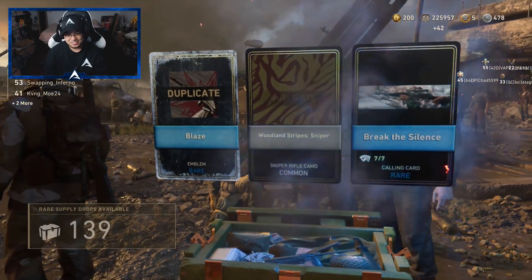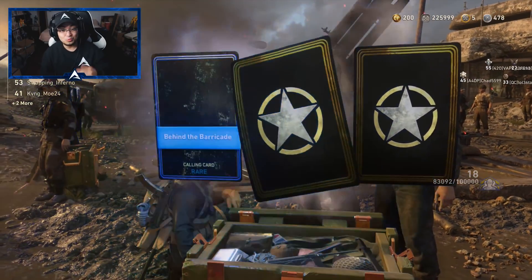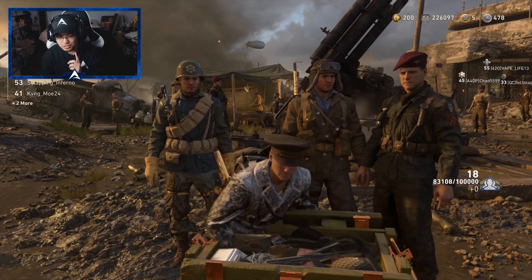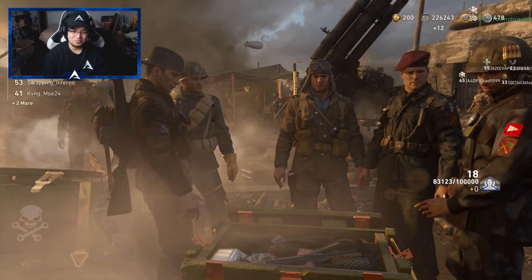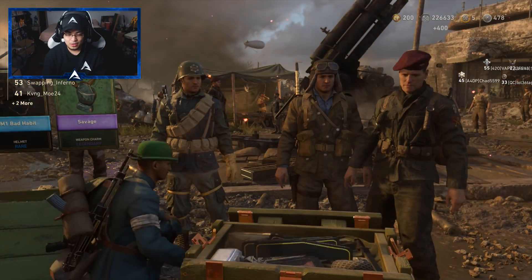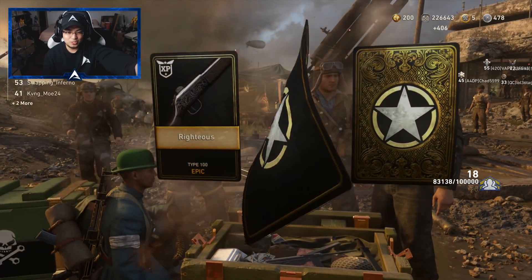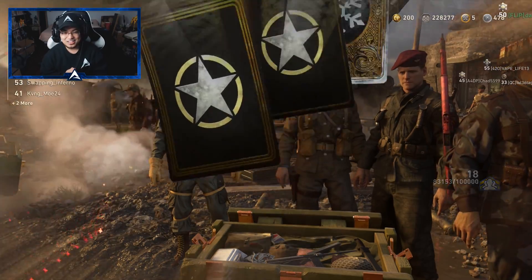We're not getting anything good. I don't see any of the weapons. It's a rare supply drop opening — a $100 supply drop opening — and we aren't getting anything too crazy. So this is super frustrating for me. That guy got Savage at the back! I open up so many supply drops in this game that I pretty much have everything in the game.